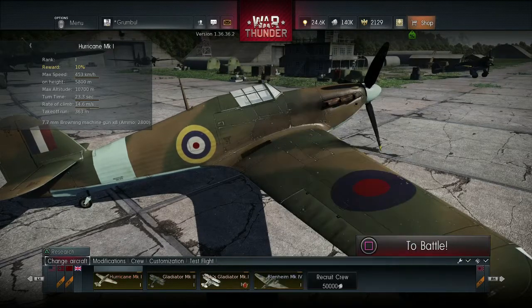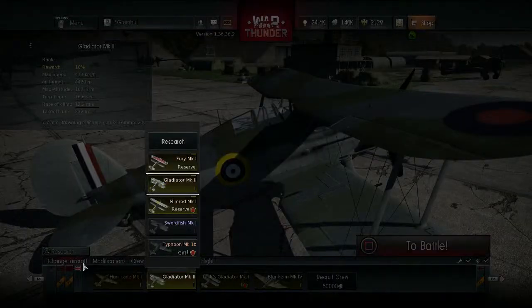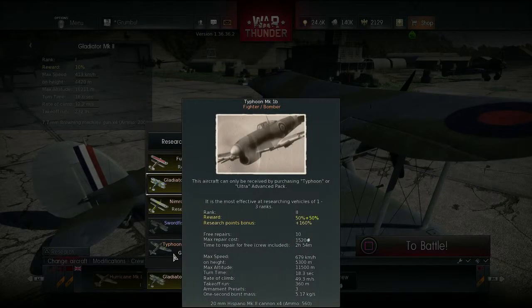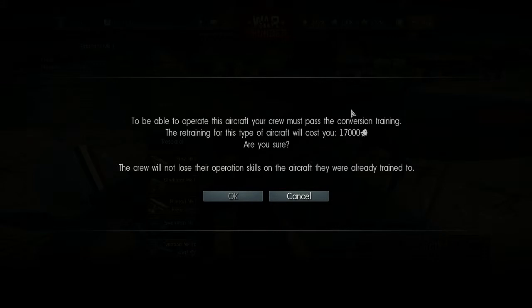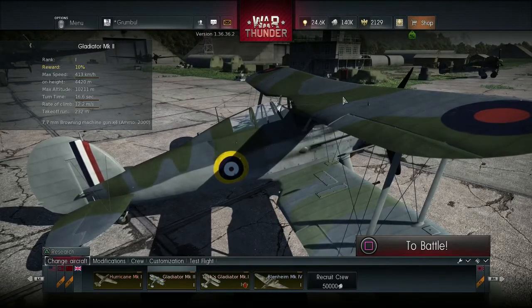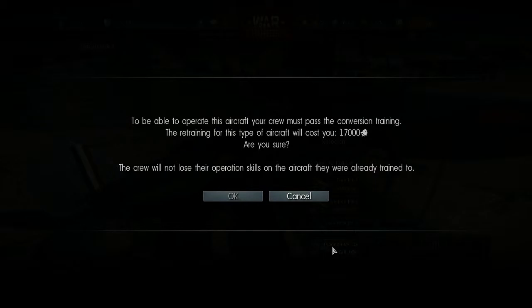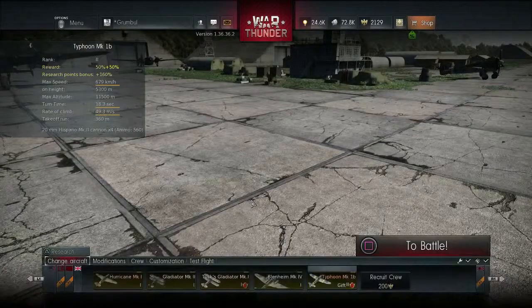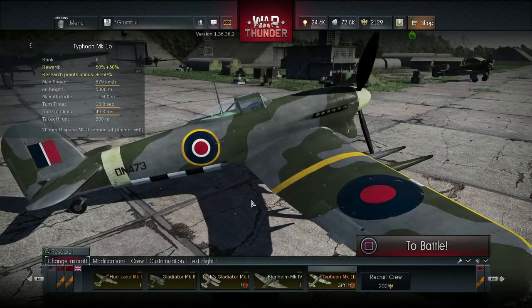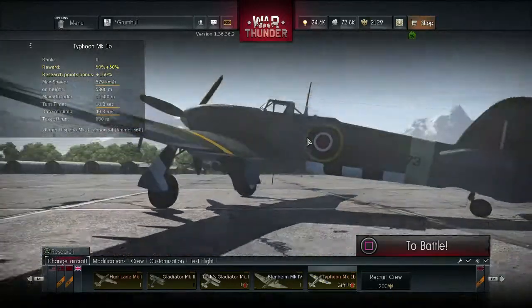Typhoon Mark II — alright okay. What should we switch out? The Gladiator. Change aircraft — the Typhoon. I think it costs me 17,000. Look, it costs me 17,000. Why is that? Buy a fifth cruise slot — I've got 140k, just go for it. Oh wow. Oh my word. Oh no, that is a thing of immense beauty.